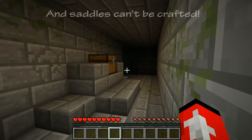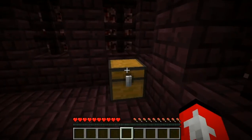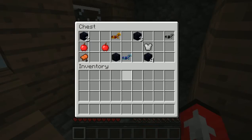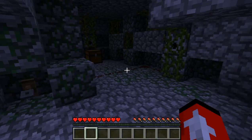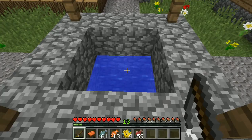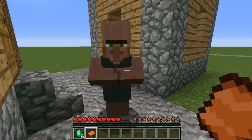Saddles can be found in 2.5% of stronghold altar chests, 35.7% of nether fortress chests, 23.7% of desert temple chests, 16.3% of village blacksmith chests, 29% of dungeon chests, 13.4% of end city chests, and 15.5% of jungle temple chests, all in groups of one. Saddles can also be obtained as a treasure item from fishing, or purchased from a villager leather worker for 8 to 10 emeralds as a third tier trade option.